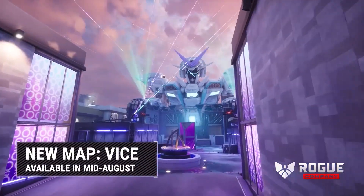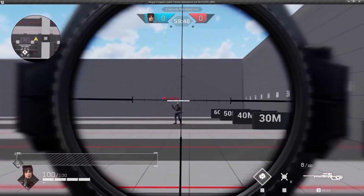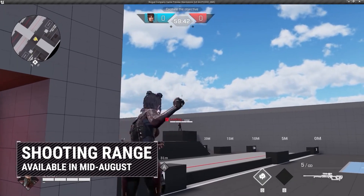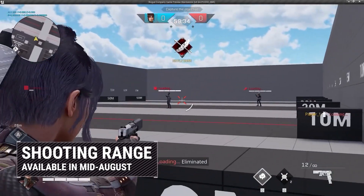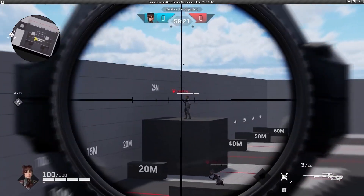Vice looks like a cyberpunk city map with some pretty stunning visuals. Along with Vice comes the release of the new shooting range for everyone to play. Although it's not as stunning visually as Vice, it gets the job done and allows you to warm up before matches — loosen up your throwing axe arm, or practice those dirty 360 no-scopes. Mom, get the camera.